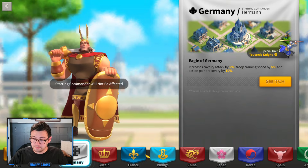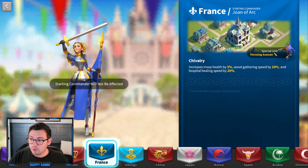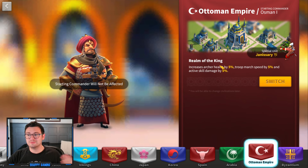If you're infantry, you'll typically want to go for France, because the Throwing Axemen have the highest health of all infantry types, the troop health buff of 3% goes across all troop types, and you get a hospital healing buff. If you are archers, I suggest the Ottoman Empire because you get increased archer health, the Janissary unit is pretty awesome, you get troop march speed, and active skill damage is essential because most archer commanders are nukers.